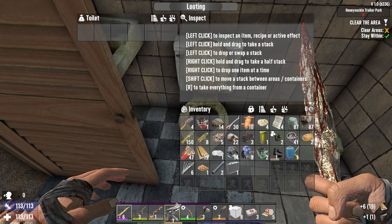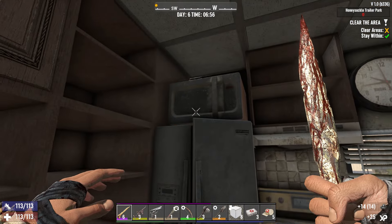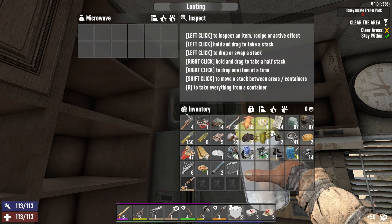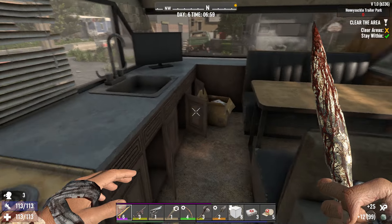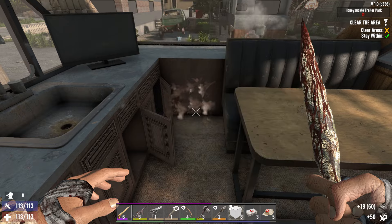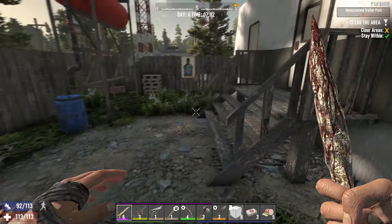Dude, that's awesome — we got a freaking pistol, a toilet pistol! More murky water — we're still thirsty, let's go ahead and drink that. We're finding some pretty decent stuff in this place. Let's go get that last dude, let's get this mission complete, and let's go back and start working on crafting our bike.